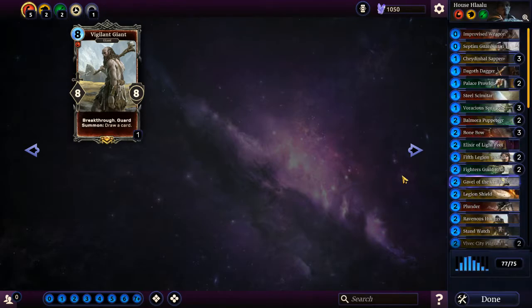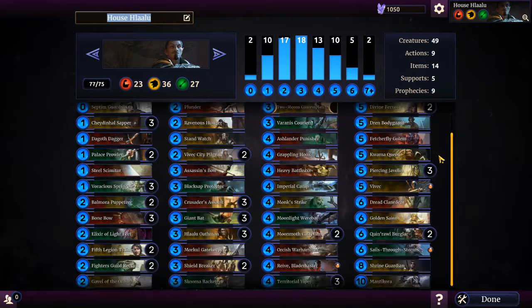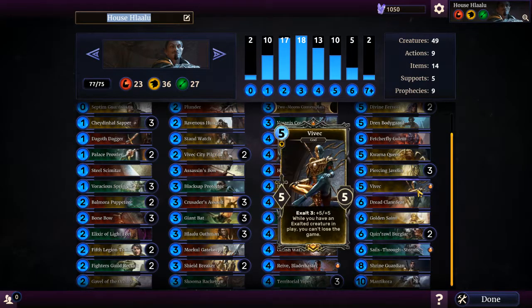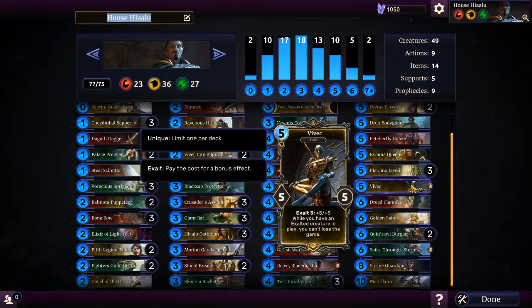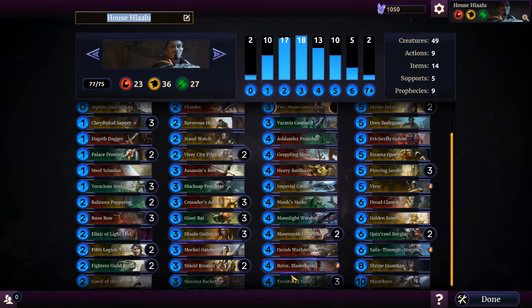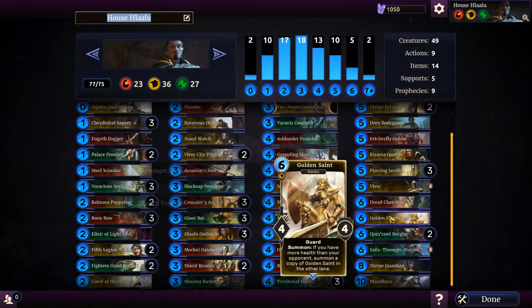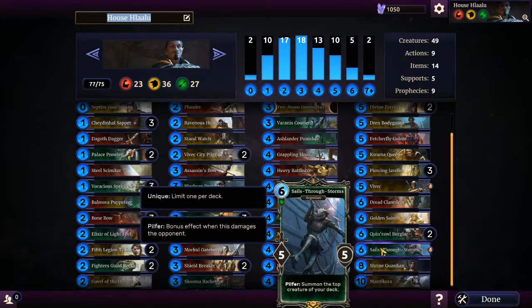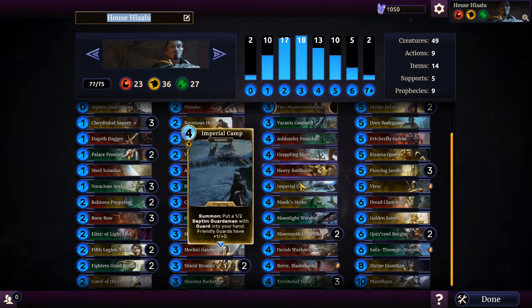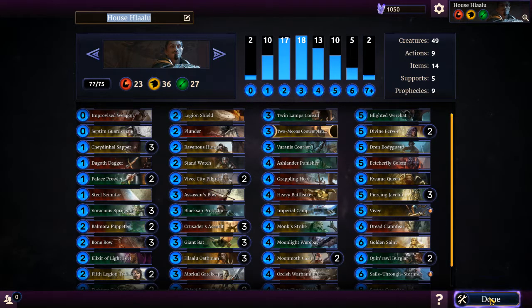Next I have the House Hlaalu deck. I think I just built it because I needed this combination of things, and then I was like yeah this deck's pretty good. I basically put in any card that would fit and anything that said Hlaalu in it, so I got the Hlaalu Oathman, the Vivec Pilgrim, Vivec himself, Golden Saints, and Sails Through Storms - this Argonian guy who, whenever you attack the enemy, summons the trapped creature on your deck, which is amazing. This deck is nothing too special, just kind of a basic build deck.